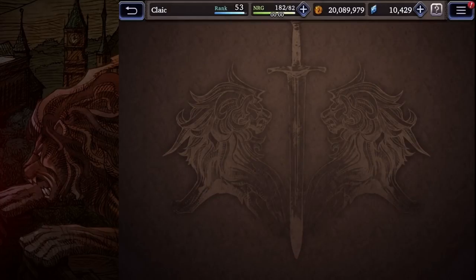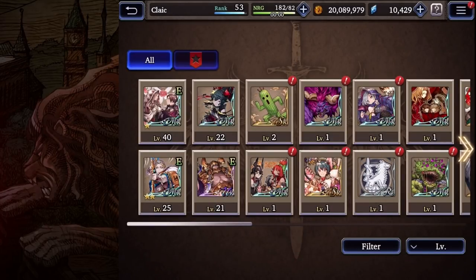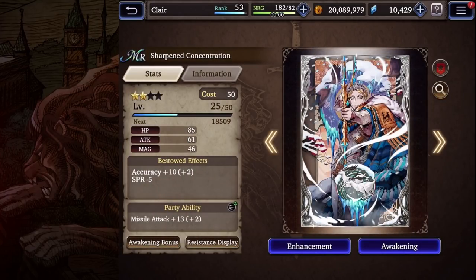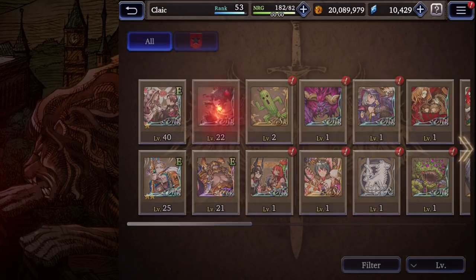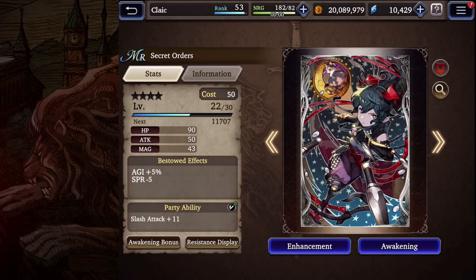For vision cards, the best option isn't out yet — that would be Tetrasilphid, which is really strong for her. The next best is Sharpen Concentration, which gives accuracy up and missile attack up for the whole party, great for any ranged unit. Another strong option is Secret Order for the agility up, which helps you go first in PvP and take more turns, even though the slash attack bonus won't apply to Frederica.